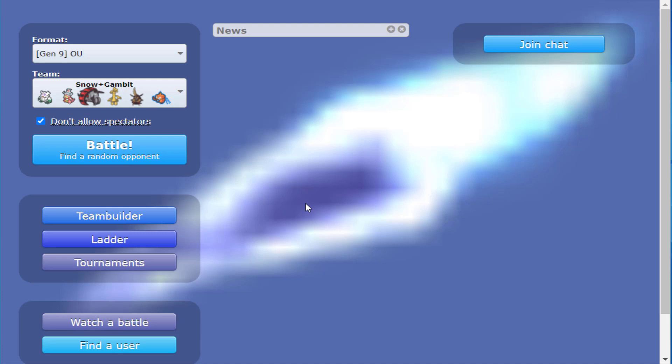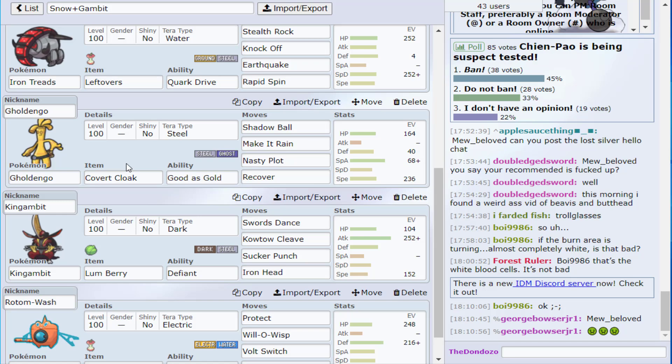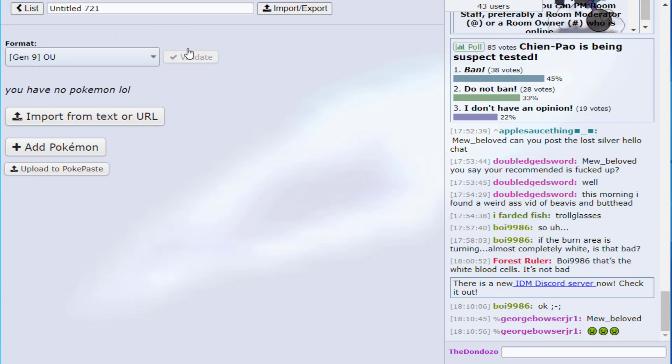So today we're going to get into it. You may notice you're already seeing the team complete — that's for those who don't want to watch the entire Team Building with Jam. Just hit the like button and the team will be in the description so you can get right to using it. But for those who want to observe the process, it's already been built and we're going to go through how we got to that point.